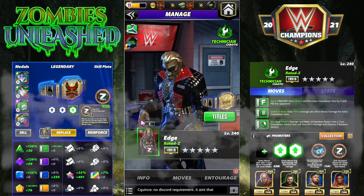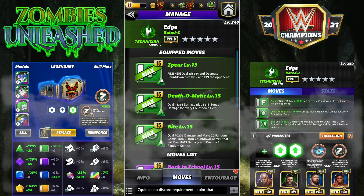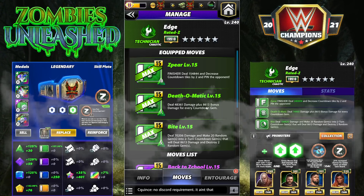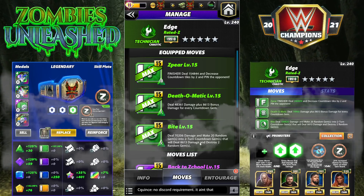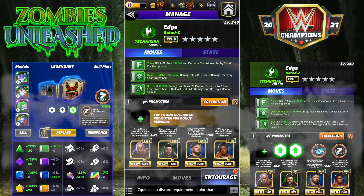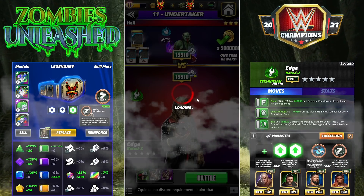We're starting off with the five-star triple green moveset. It's not my favorite, but it can do a really big turn two if you get a green match on turn one. It features the Z Spear: 10 MP green finisher, deal 154k damage and decrease countdown tiles by two. Death-O-Matic: 1 MP green, deal 48k damage plus 8.6k bonus damage for every countdown gem. The Bite: 5 MP green, deal 70k damage and make 20 random gems into two-turn countdown gems that deal 8k damage and destroy two random gems - destroying 40 gems if they're all on the board. Entourage: Steel for more green MP, K.O. for green move damage, J for green move damage, and Amber for a higher chance of greens on the initial board.